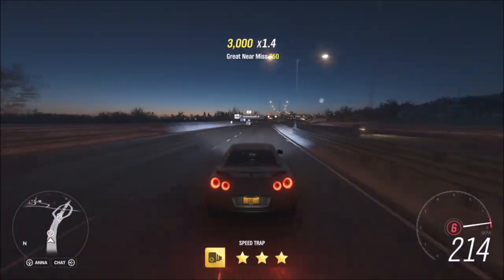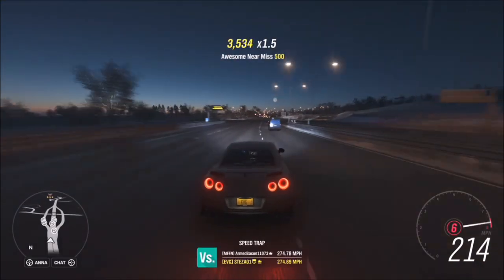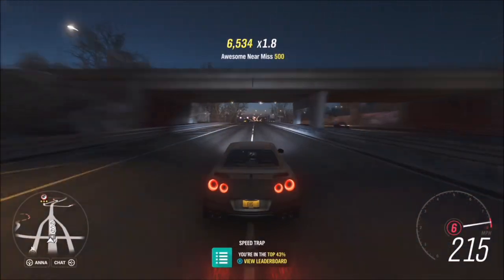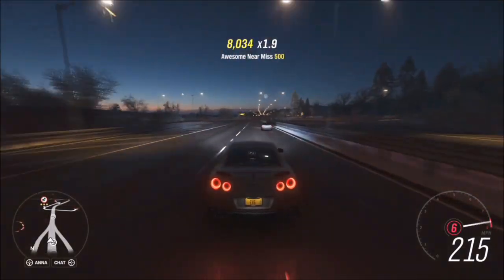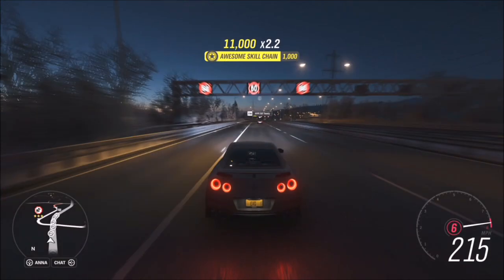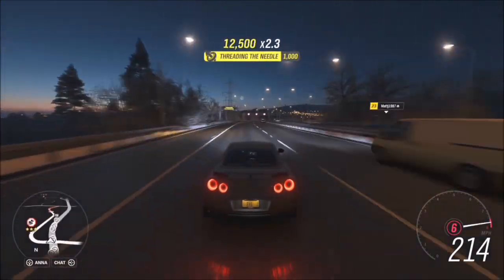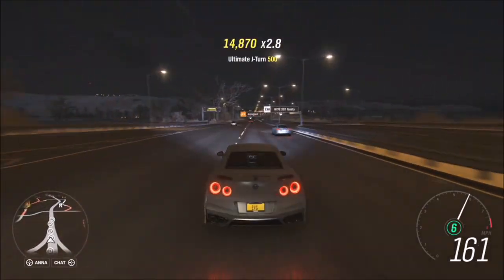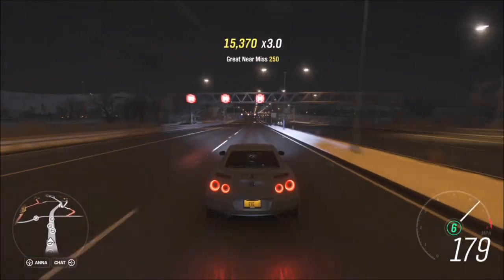This final challenge is really easy — three daredevil skills won't take too long. There are lots of cars close together, so you'll easily get about two near miss skills quickly, and then there'll be another car not too far ahead where you can get a third near miss, giving you the daredevil skill combo.